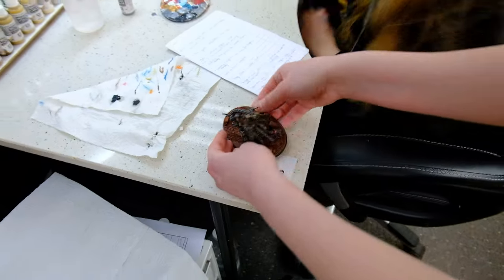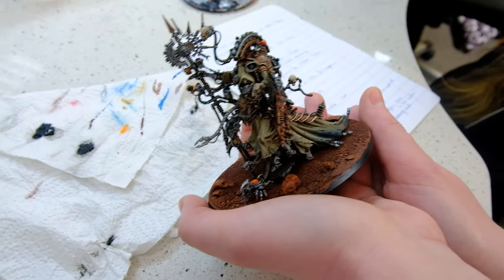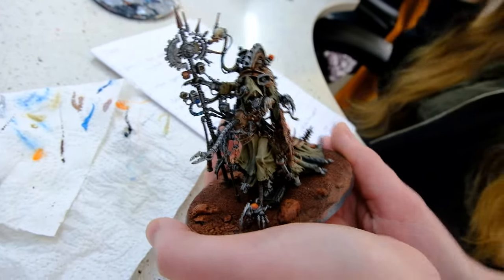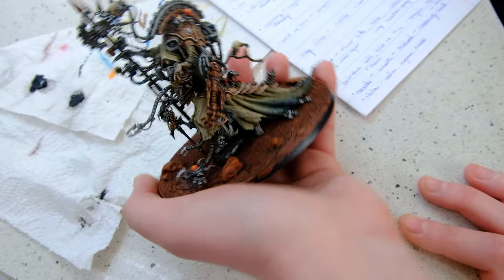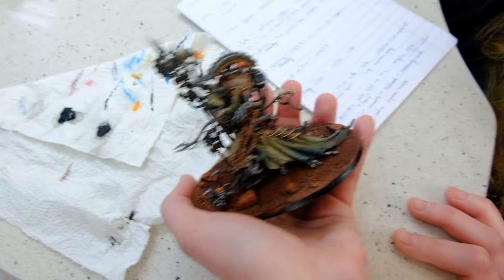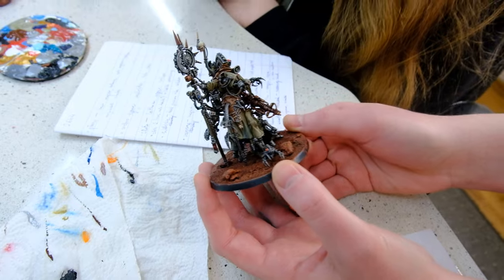And who is he? Am I seeing the beautiful Belisarius Cawl? I love, love, love this color scheme — it really gives me a John Blanche vibe. This amazing color on the coat looks really nice. It's not your standard Belisarius in red, but I think he looks really great in green. What level is this? Three. He looks really really good — wow!